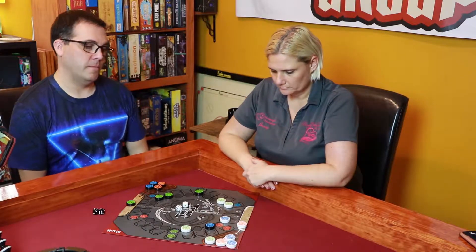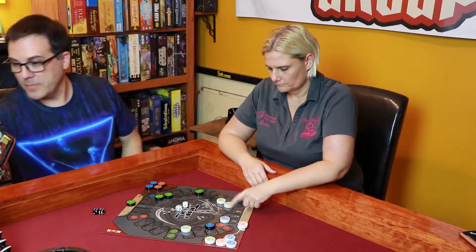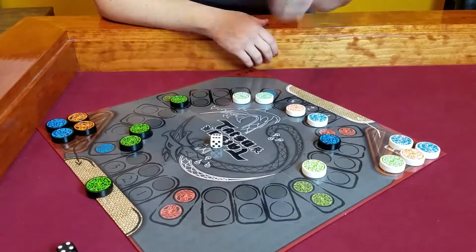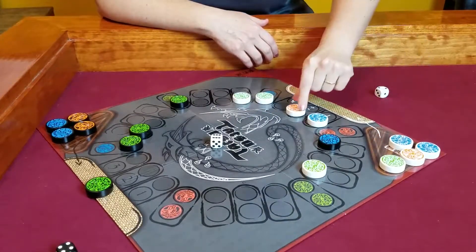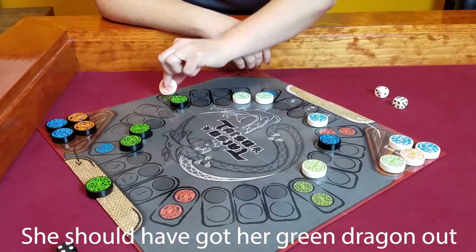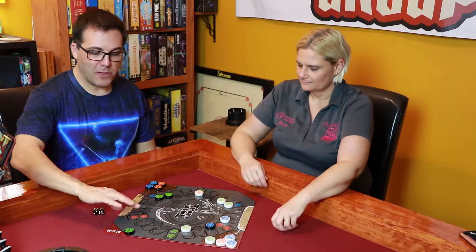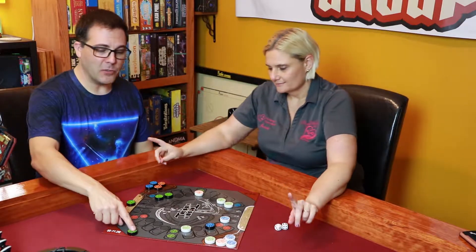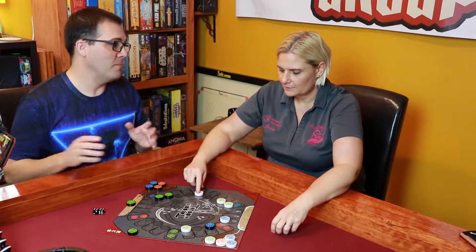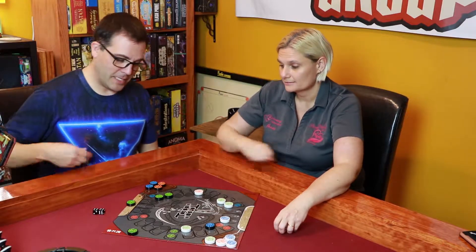Jesse rolls a two and a six. She can move her fire dragon out with the two. She puts her dragon out with the two, then takes the six and moves five spaces — and that destroys my green dragon. She can see what she's destroyed off to the side of the board. If she destroys all of one type of my dragon, I lose the game. But now her dragon is out here, so she's vulnerable too.